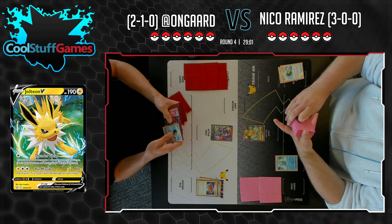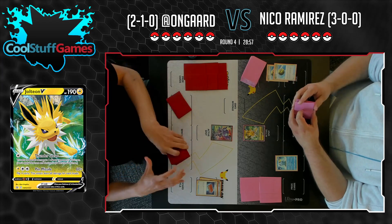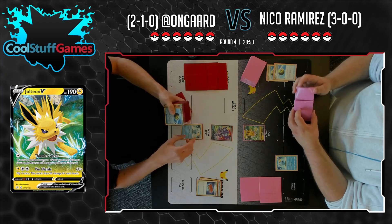Quick Ball coming out from On Guard here, discarding that Pow Pad, grabbing a Sobble — or thinking about it, at least. We do see Level Ball in the hand as well. Usually, we take Level Ball as a target for Drizzile in later turns.